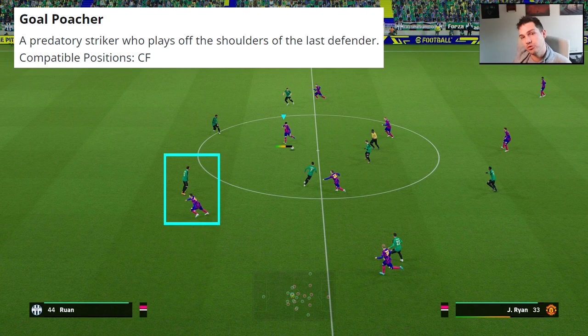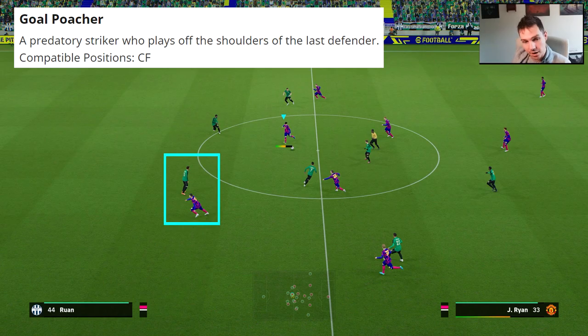You have to play Ronaldo in a certain way, and this is where a lot of people go wrong. Ronaldo is a goal poacher — a predatory striker who plays off the shoulder. This is a perfect example of it, but because of his high offensive awareness he also gets in around the box, which is very key when training Ronaldo.